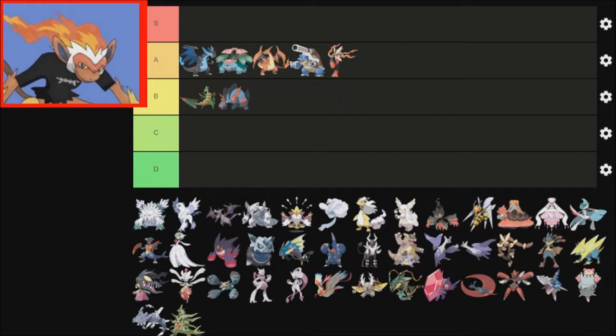I like Swampert itself as a Mon, just because it's the first starter I picked for Hoenn. But the Mega Evolution is kind of just there, I guess. Since I went through the only group of starters that have Megas, let me just go in Dex order.